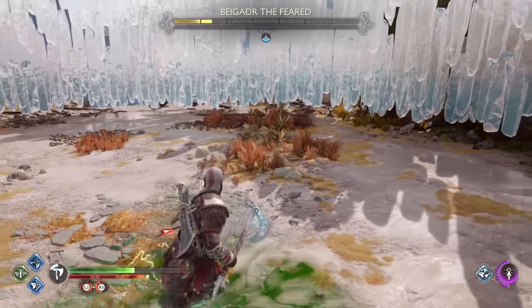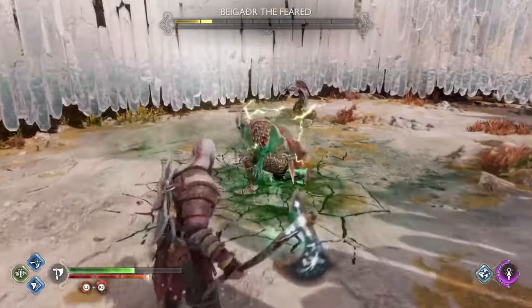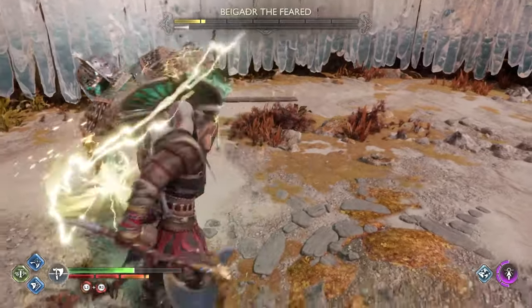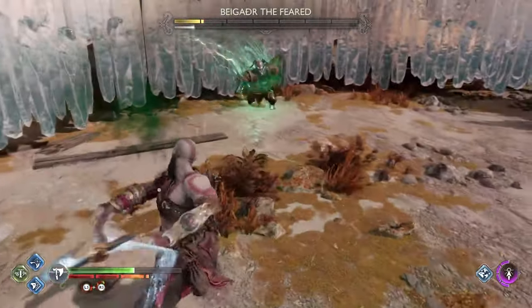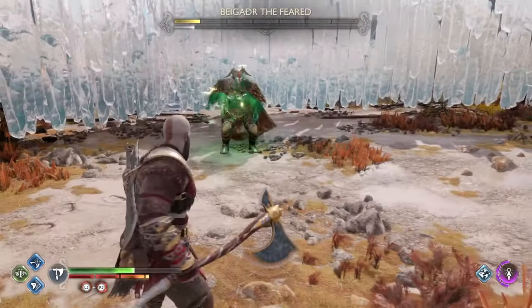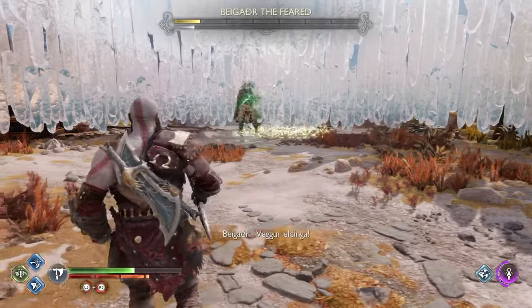When you see it, it's a yellow ring attack when he gets close to you. If you see a yellow ring pop up as he raises his arm right next to you, wait about a second or two and then parry. Because if you parry too early, you're going to get hit by the lightning.